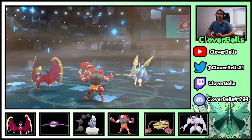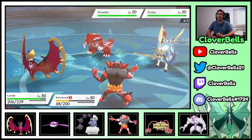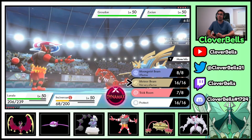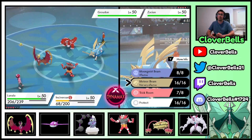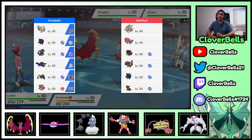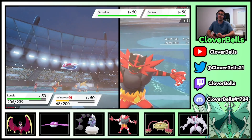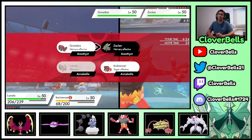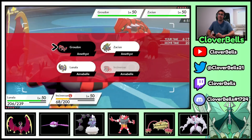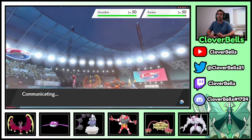There is the Trick Room. Now I could Flare Blitz the Zacian. I can just Meteor Beam — a free Meteor Beam — just in case he goes into Zard or Gastrodon. Let's go for a free Meteor Beam and Parting Shot into Groudon. Groudon might switch, might stay in. Oh, give me Zard. Come on. Oh okay, I'll take a free Meteor Beam into Incineroar.